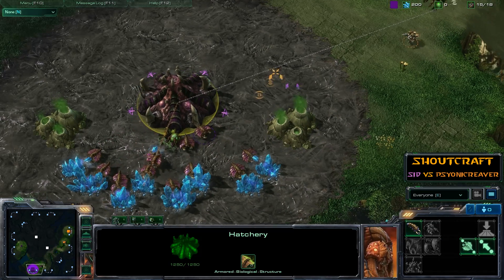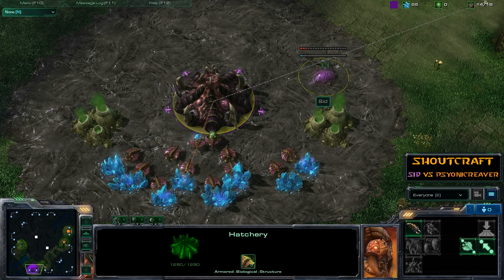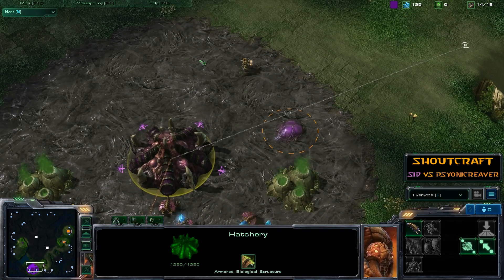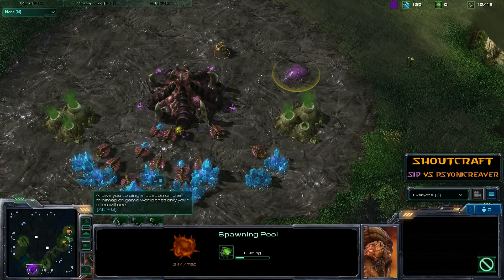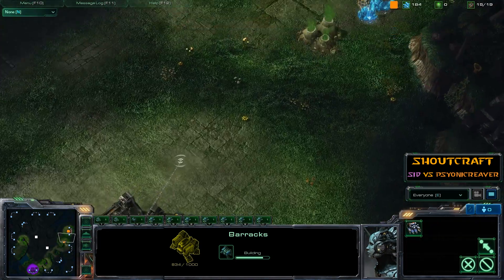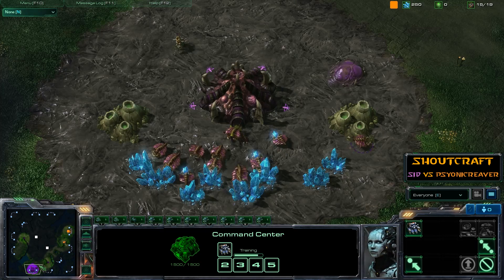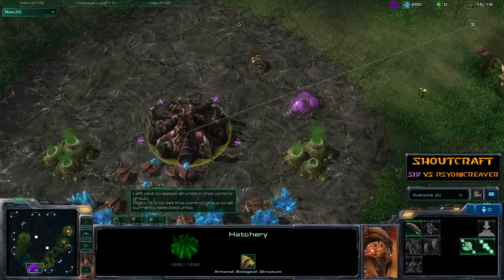You can also see some insignia around the hatchery — these little decals are supposed to appear on a variety of different buildings and vehicles, though thus far only the hatchery has them particularly visible. We've got a Spawn Pool going up there, no big surprises, and the block is in progress for Psionic Reaver. Both competitors have noticed nothing particularly unusual going on, so no early aggression.